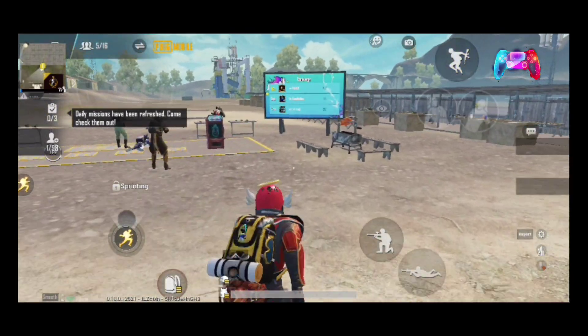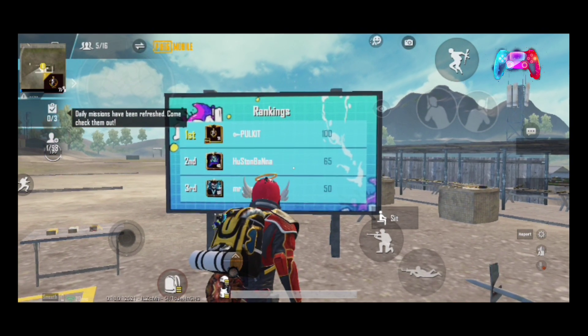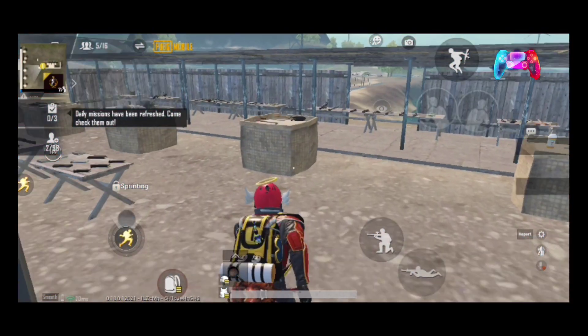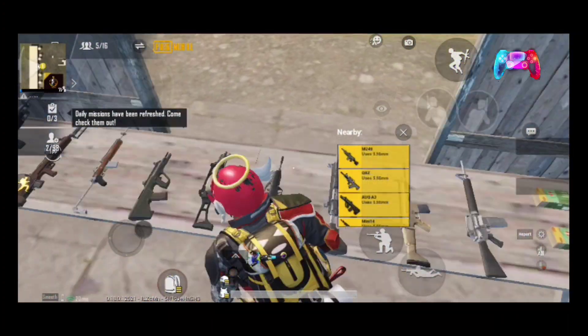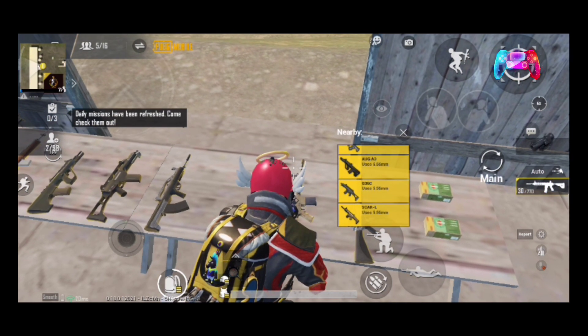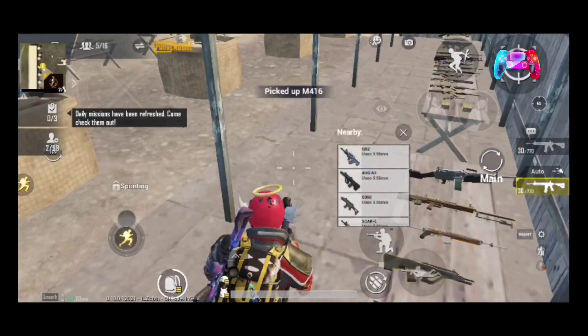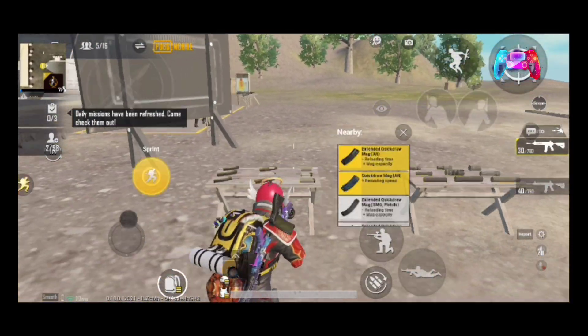Here I am going to tell you which weapons you want to use. The attachments are: Compensator, Angular Foregrip, Extended Quickdraw Mag, Stock, 6x scope, and canted sight. The attachments I am using are also based on my comfort.